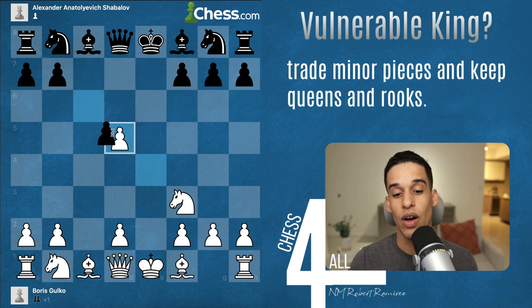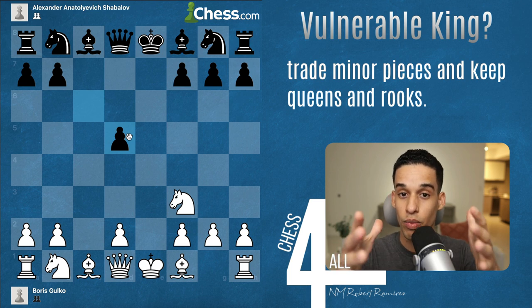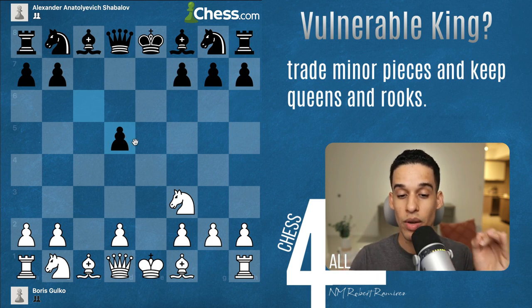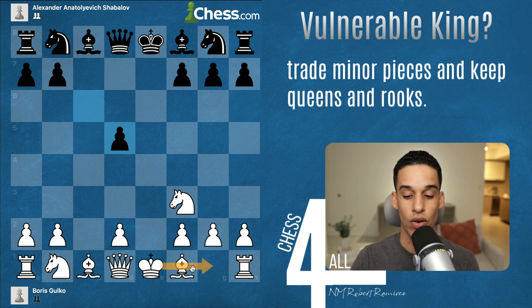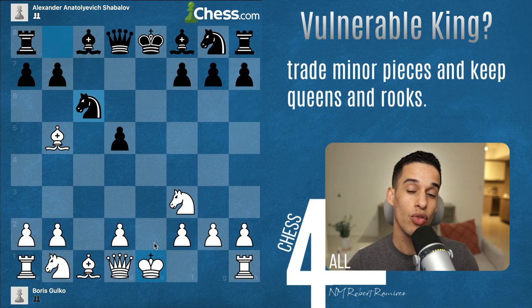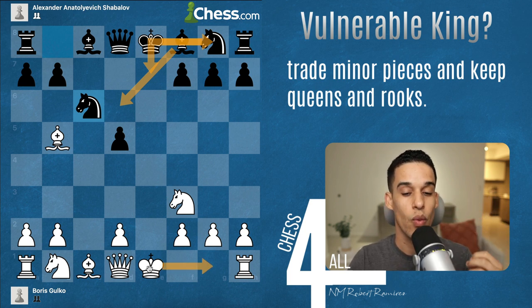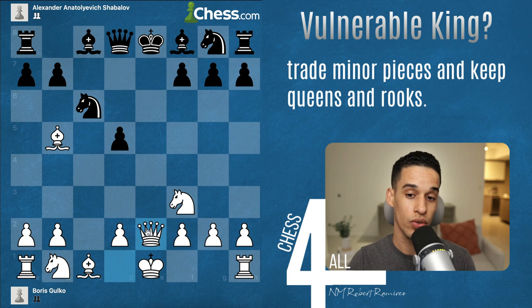After c takes d5, e takes d5, and pawn takes pawn, the e-file is wide open. Now I see the opportunity to develop quickly and leave my opponent's king in the center. I want to develop the bishop to b5 for a check. The black pieces played knight c6, and now we have to think about our opponent's plans — they're dying to go bishop d6, knight to e7, and castle.